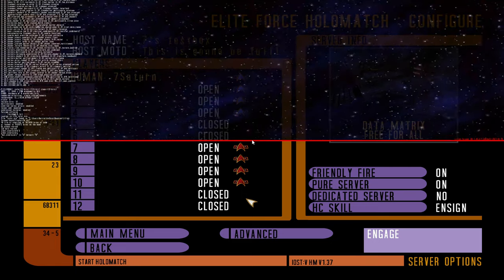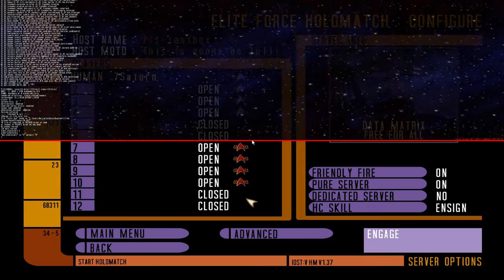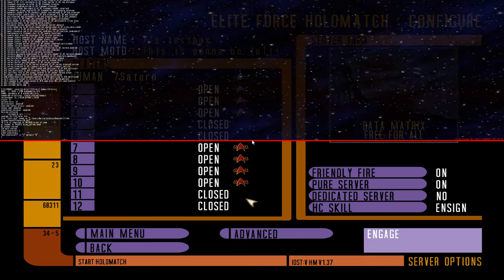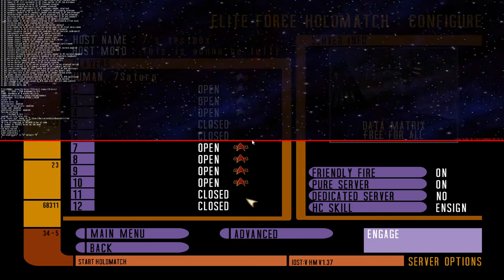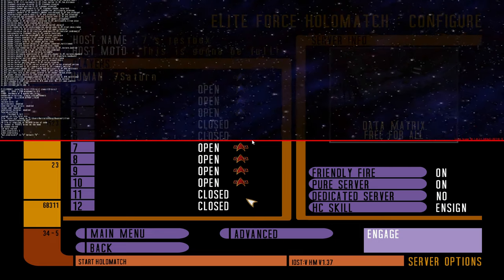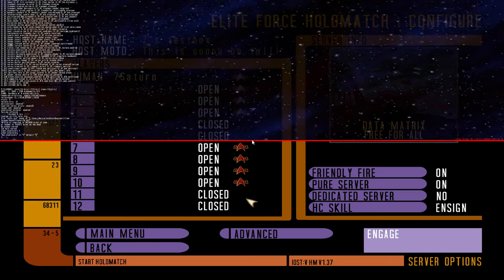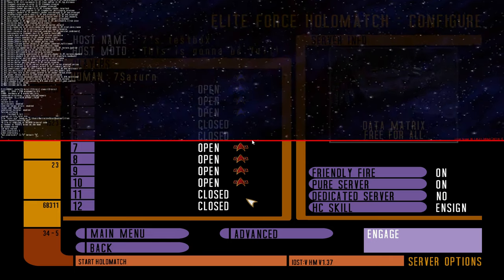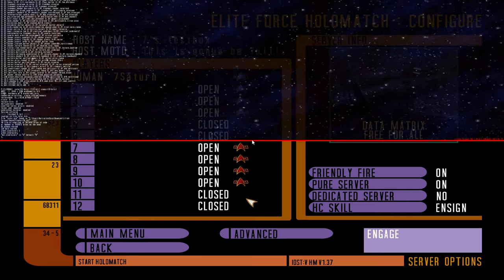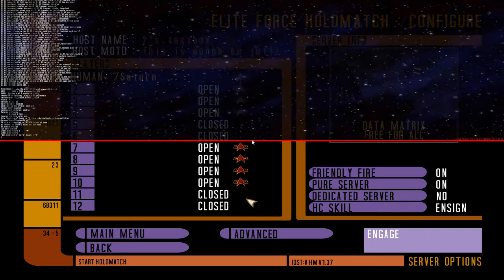In deathmatch it would be for all of the players, and in multiple team modes like Assimilation it's per team — meaning on our server here with botmin players set to three players per team, if you have six guys around then the game shouldn't add any more bots because you have three per team. That's it.